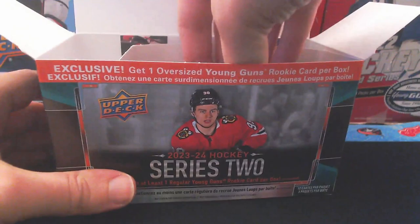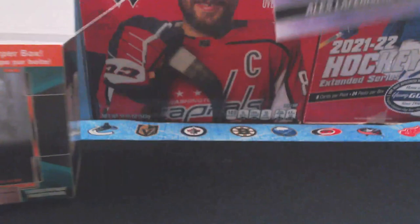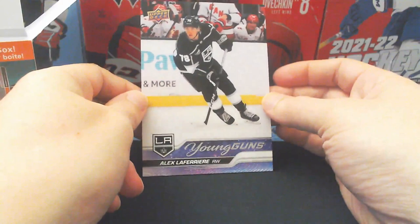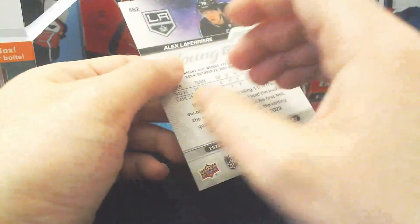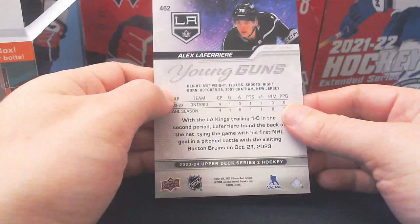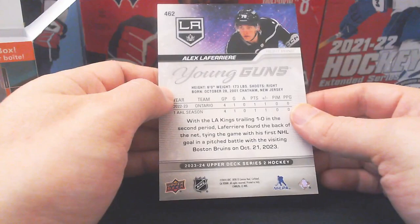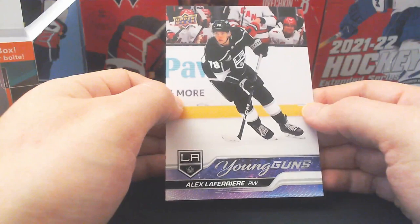I'll remove the three packs from the first box, set them to the side, and draw the oversized young gun. We happen to get an Alex Lafriere — I don't think I've pulled him in any products so far, most being short prints. We got the oversized here, Alex Lafriere number 462. He's a pretty decent prospect, only 22 years old, with solid amateur and decent NHL production. Hoping for a Bedard oversized in the second box.